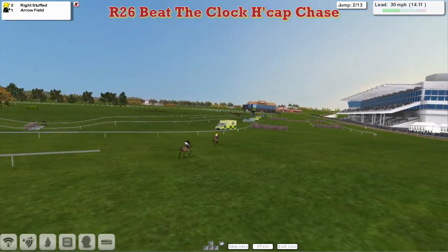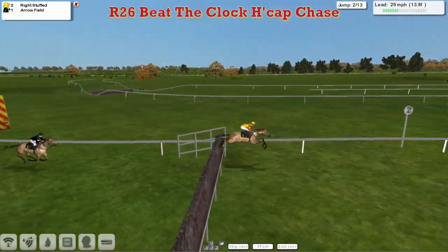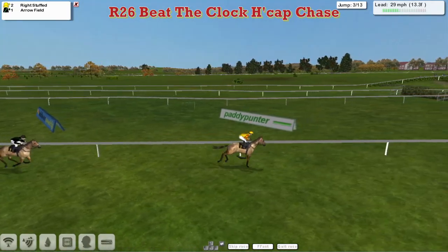Well clear now of the black clothes with the green sash for Arrowfield in second for Stu Gray, who's about six lengths back in second. So Wright Stuffed in this match race, well clear.